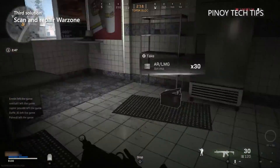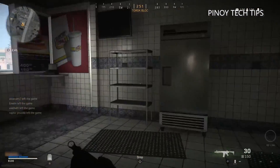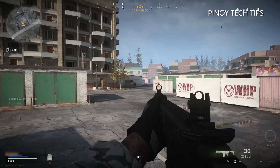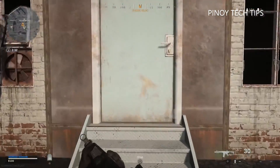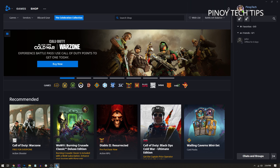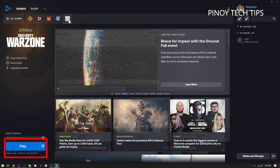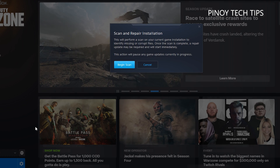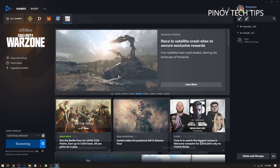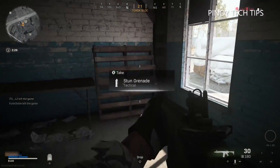Third solution: scan and repair Warzone files. After making sure that the game and your graphics card driver are updated, let the Battle.net client scan Warzone's game files, as it will automatically rectify whatever issues it can find. Here's how: launch the Battle.net client, click Games, and then click Warzone. At the lower left corner of the window, click the gear icon next to the Play button, click Scan and Repair, and then Begin Scan. It might take several minutes to complete, but wait until the client is finished before launching Warzone. If this doesn't fix the problem, move on to the next solution.